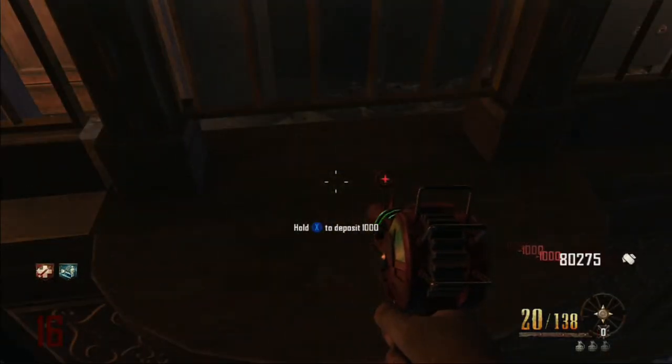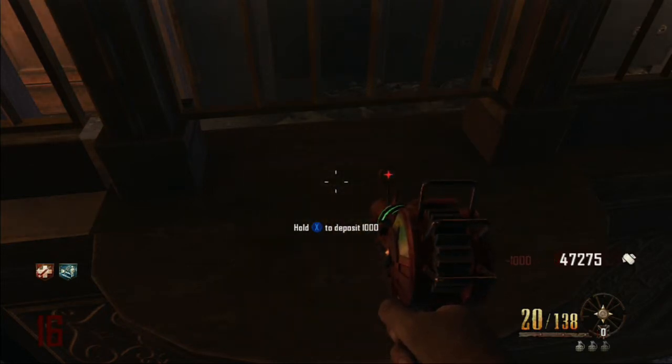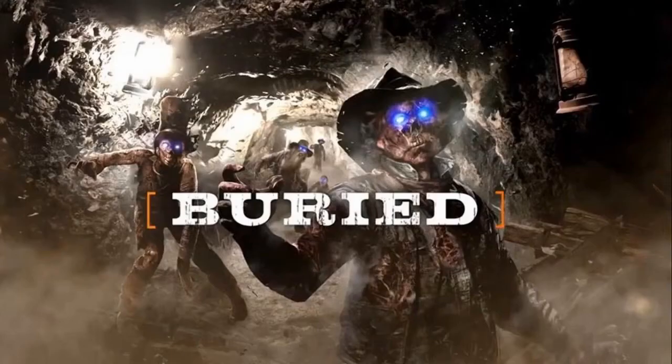So now all you can do is just deposit it all into the bank, and it is a very, very quick way to be able to get a lot of money. I want to give a lot of credit to Kyle for this, because I have about 140,000 points in the bank now. I wouldn't have been able to figure it out without him. Thanks for watching.